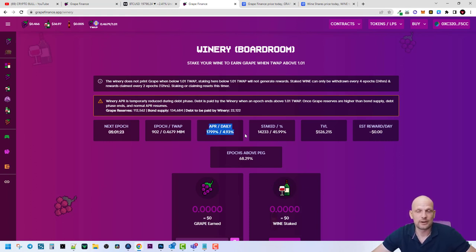The current annual APR is 1,799 percent, and the daily APR is 4.93 percent. You can also see how many people have staked and the total value locked, which is currently half a million dollars in this section. There are more options available as well.